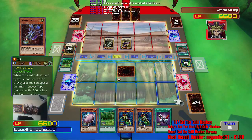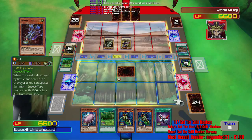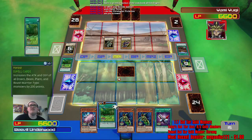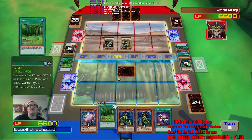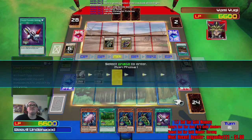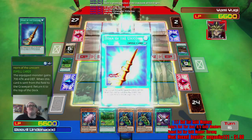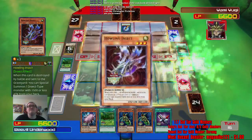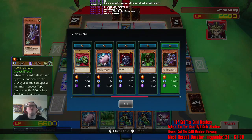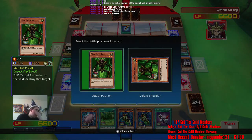I think I set that by accident — I was not paying attention. I don't even remember doing that. Now he has 3,000 attack. I got this — no wait, why did I do that? That was dumb. He's not — it's face down. I'm gonna do it. Why did I think that was a good idea? I could've made a much better move.